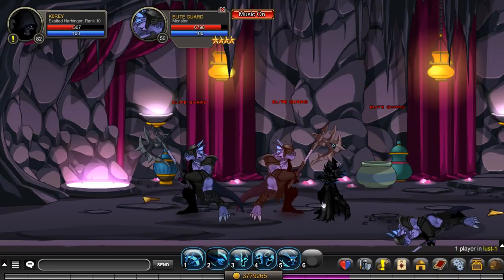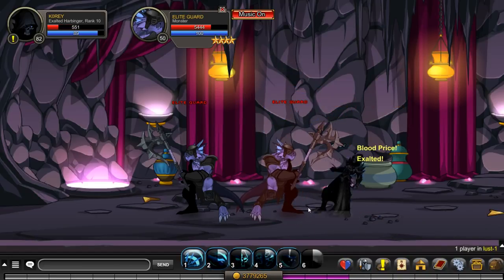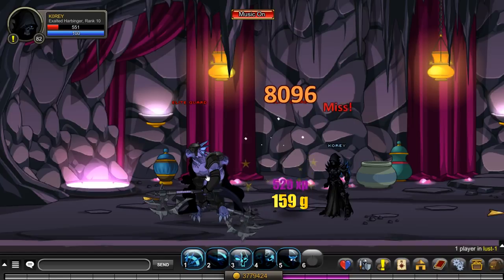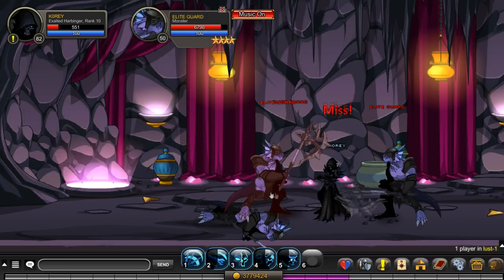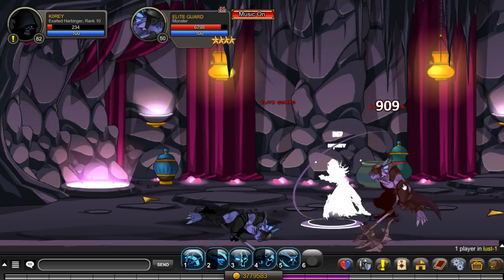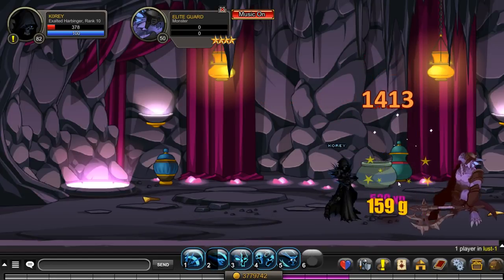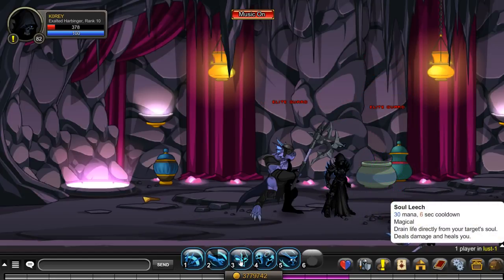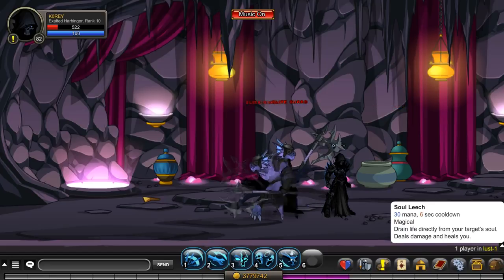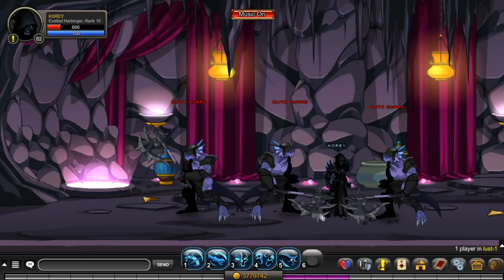Whatever damage the fifth skill deals to you is based on your weapon's damage range, so having a higher damage weapon isn't necessarily a good thing. With a pure stable weapon I always know I'll hit 816 to myself, so I know exactly when I can safely use the fifth skill. Having a stable weapon is actually a benefit if you don't want to die. Your third skill drains life from your target, dealing damage and healing you — the 120 damage boost only lasts 10 seconds, so you'd want to heal back up and reapply it.